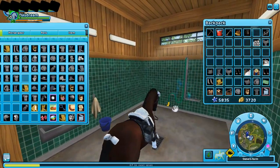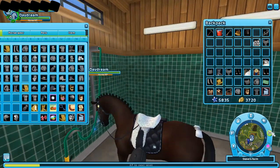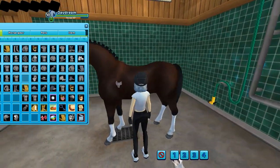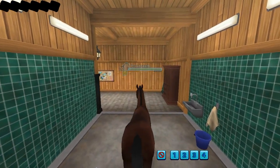Go to the shower, dismount your horse, click on the shower tab, X out the closet tab, and mount your horse again.